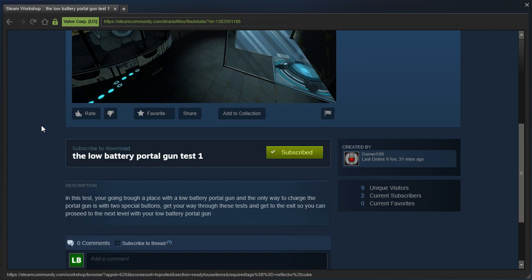In this test, you're going through a place with a low battery portal gun, and the only way to charge the portal gun is with two special buttons. Get your way through these tests and get to the exit, so you can proceed to the next level with your low battery portal gun.